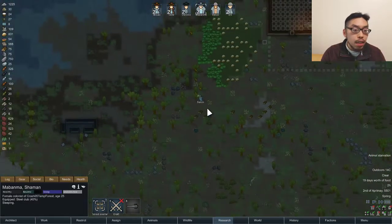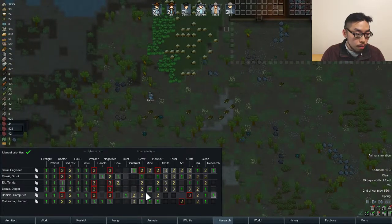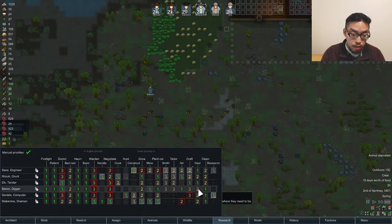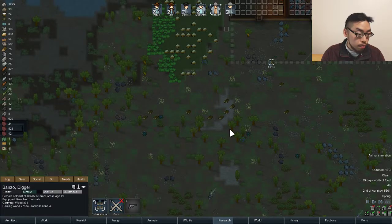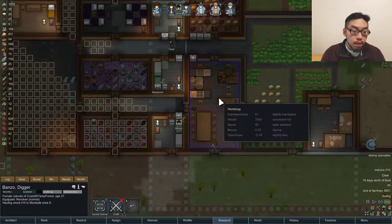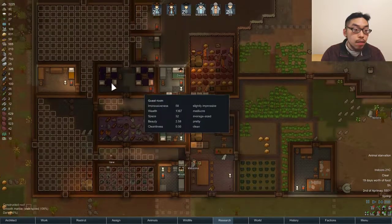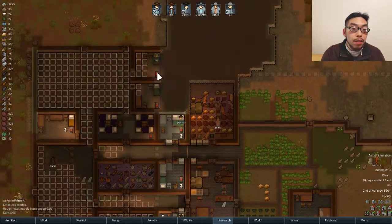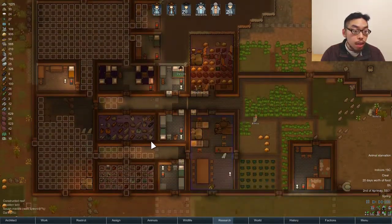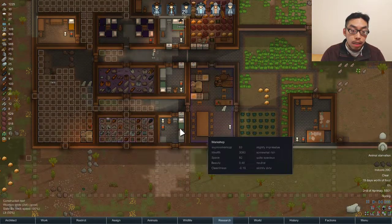Harvesting poplar trees. Banzo, how about you start hauling them? I also have you do art, but we don't need it right now. We have a sculpture in pretty much every room — just not in this new workshop, but that's okay, we can get it later.